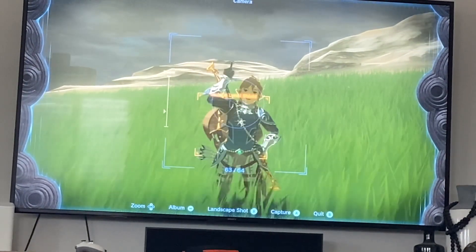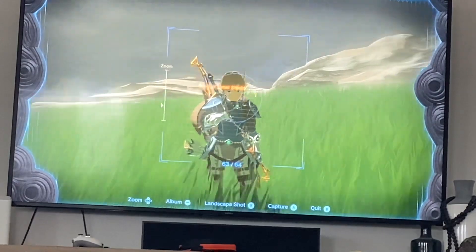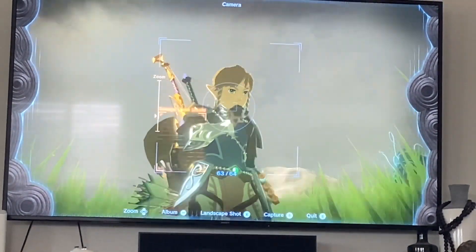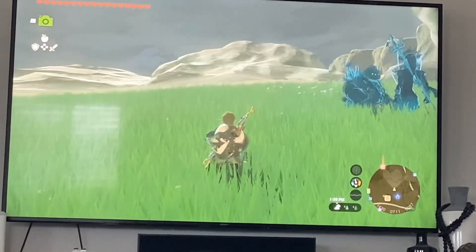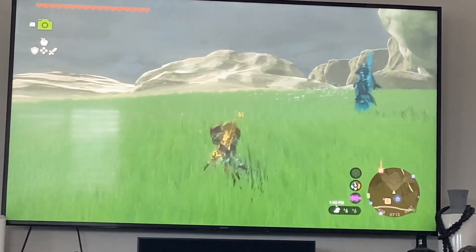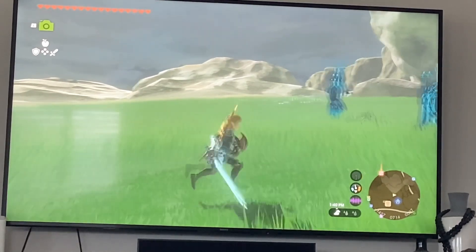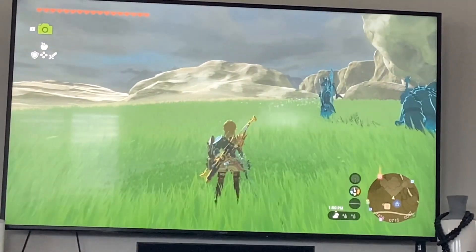So if you're watching this video, I bet you're wondering how do I kill a Lynel — is there any certain way? Well, actually there is. There are two different types of methods I'm going to be showing you here today. The first method is backflipping, and this is going to take some practice. So if you don't know how to do it, I'll show you the controls.